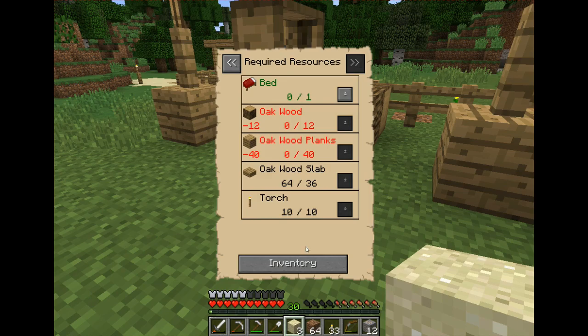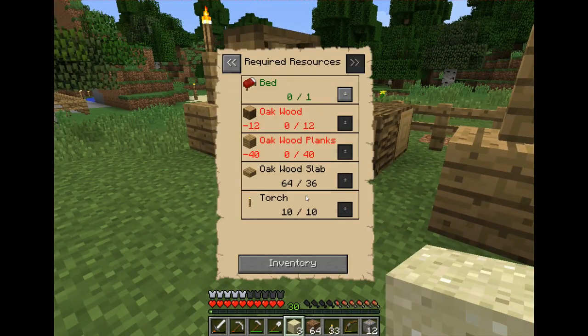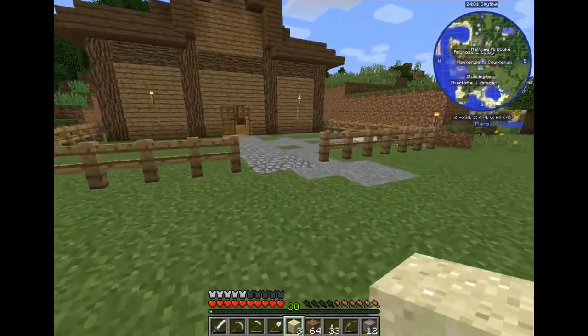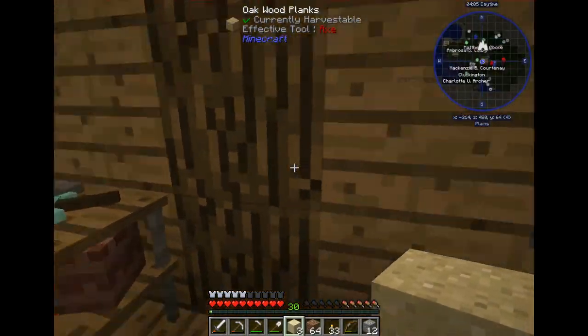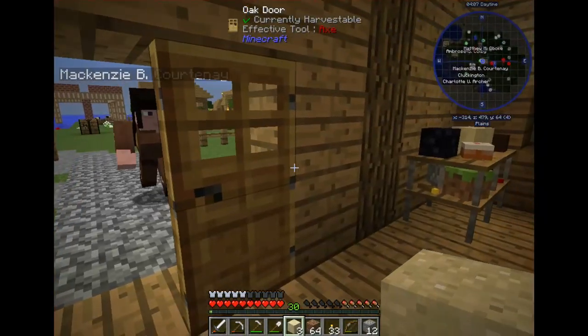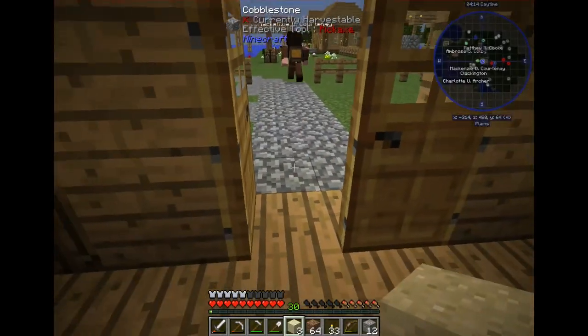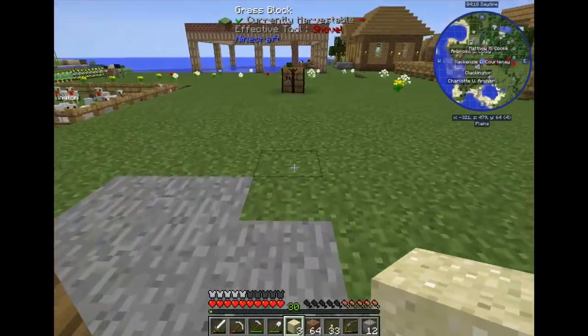He needs a bed, torches — I can handle the torches right now. The bed I can do but that's my spare bed for when I go out. He needs 40 oak wood planks and 12 oak wood. I do have beds in here and the courier should be delivering that, so I don't really need to worry about it right now.